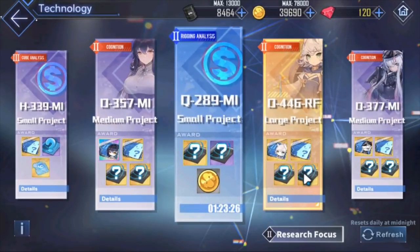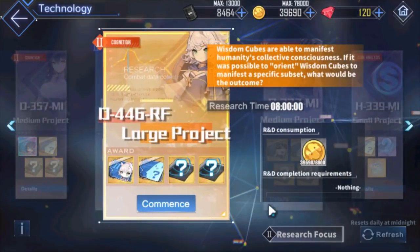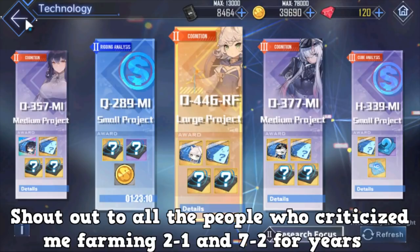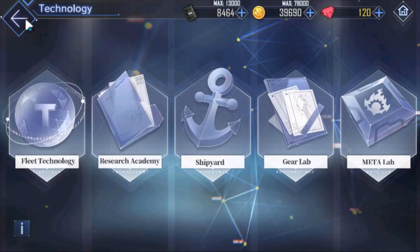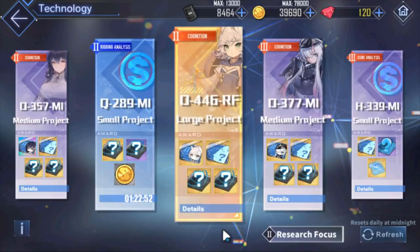PR research is heavily time-gated, and most of the time if you're doing QD missions it'll cost a lot of plates because these things cost plates or coins to do. You want to make sure you have resources, so come here when you have an abundance of them. That's why I farm 2-1 and 7-2 a lot — those maps give a lot of coins. Gold gear boxes cost coins to buy from the shop. PR research also costs coins for some missions. That's why 2-1 and 7-2 are the best maps to farm.